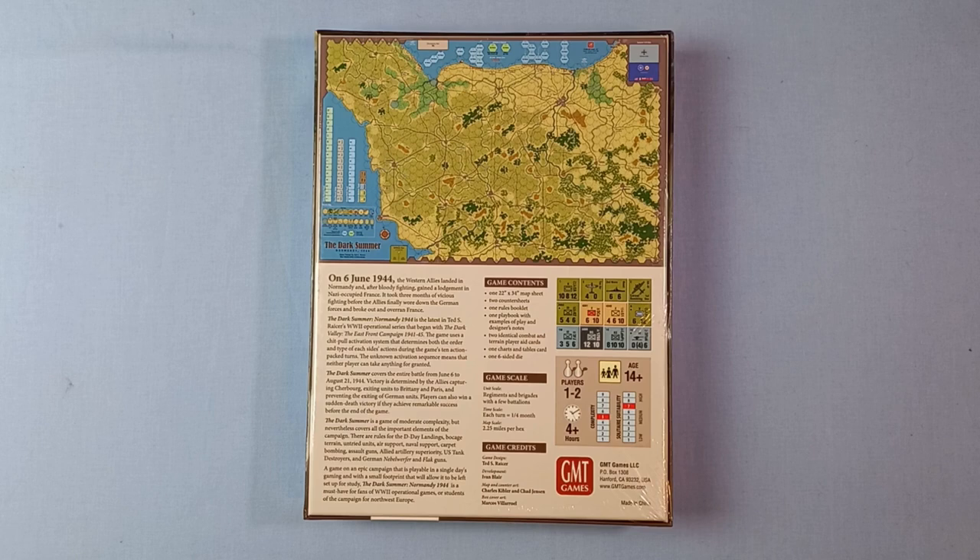The game uses a chit-pull activation system that determines both the order and type of each side's action during the game's 10 action-packed turns. The unknown activation sequence means that neither player can take anything for granted. The Dark Summer covers the entire battle from June 6th to August 21st, 1944. Victory is determined by the Allies capturing Cherbourg, exiting units to Brittany and Paris, and preventing the exiting of German units. Players can also win a sudden death victory if they achieve remarkable success before the end of the game.